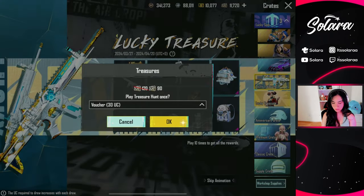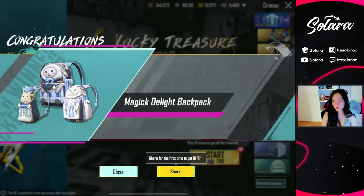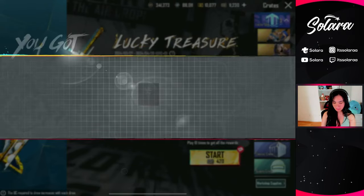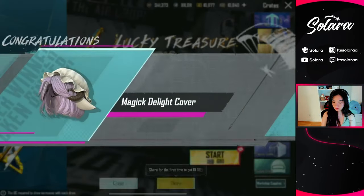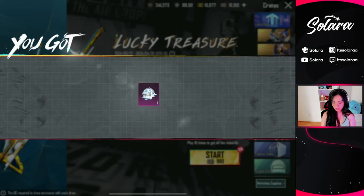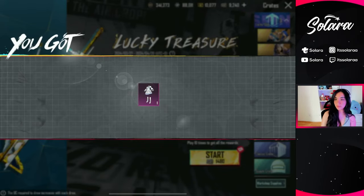Luckily we do have some coupons to spare, so if I were you I'd go ahead and check your events because you do save some UC. Alright, we got the magic delight backpack, magic delight smoke grenade — I'm surprised we got the backpack first — magic delight cover, magic delight helmet, and then like always you get the gun skin and the outfit last, so we got the magic delight set.